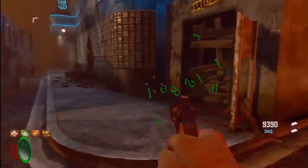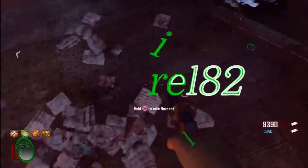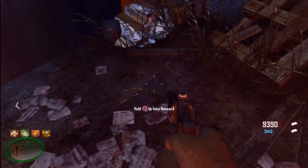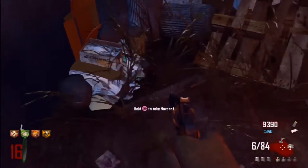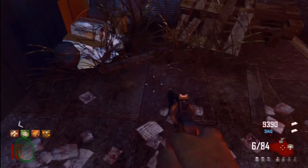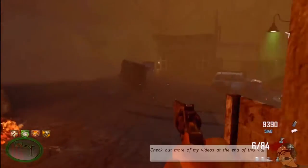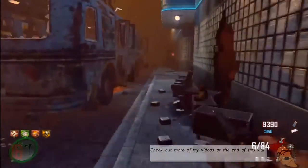You just got to know where all the parts are. So the first thing you should make sure that you have is your actual nav card, which is located behind the spawn area. I already have it. I'm not quite sure what the nav card does yet, but I'm going to figure it out in the future and update this video with a link explaining what the nav card does.